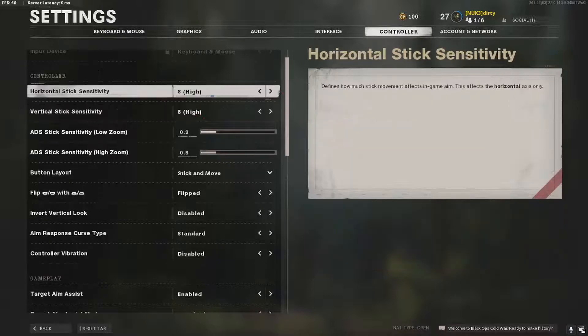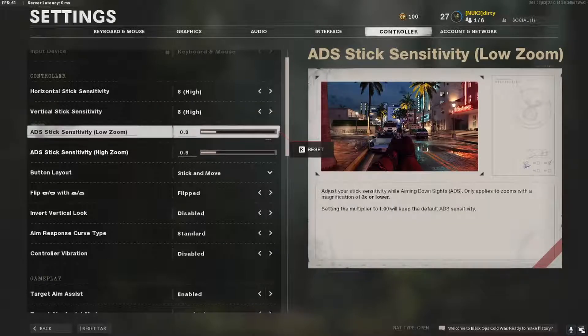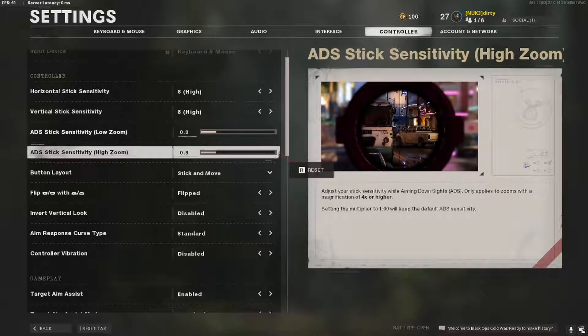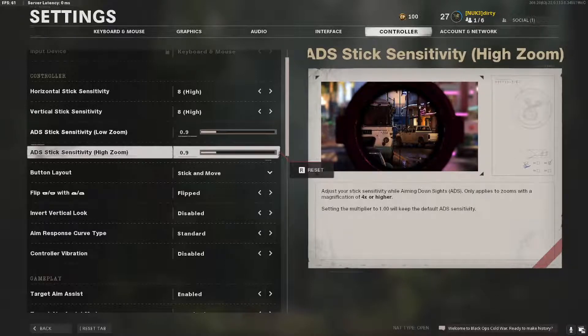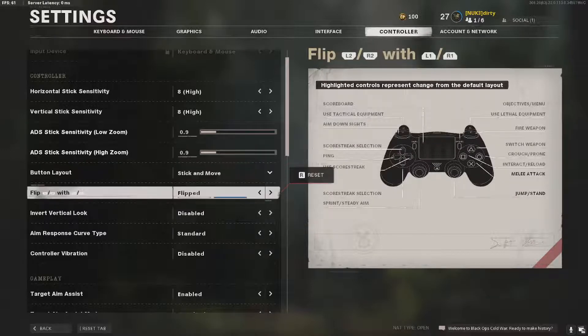You have to use 8.8 sensitivity for both horizontal and vertical — that's just mandatory. ADS sensitivity 0.9 is the best right there, you have to use that one. ADS 6 sensitivity high zoom 0.9 also on that one. For stick layout, stick and move, obviously it's standard — flip it, you have to flip it.